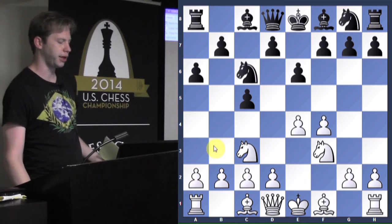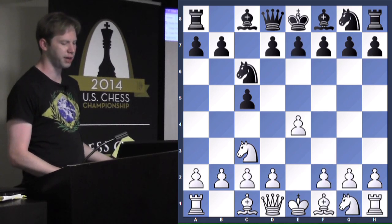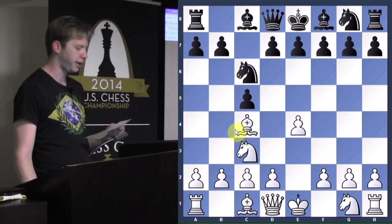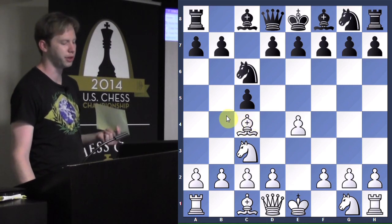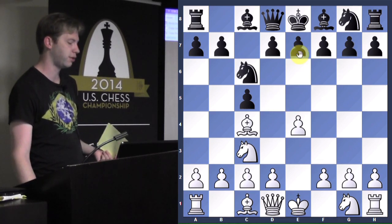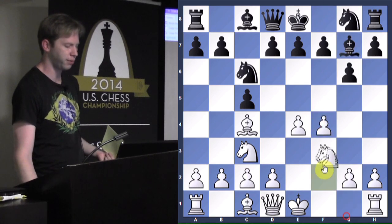You could even play a4 here. Bishop c4 is of course playable, but it gives black extra options because in the Grand Prix you often want to put the bishop on b5. He kind of went along with you and played d6. Considering this bishop is out on c4, usually black tries to avoid d6 because you should try to play d5 in one move. So if he doesn't want to play e6 here, he could go g6, and the idea is if you go into the Grand Prix this is normal - but you aim for d5 in one move as black.